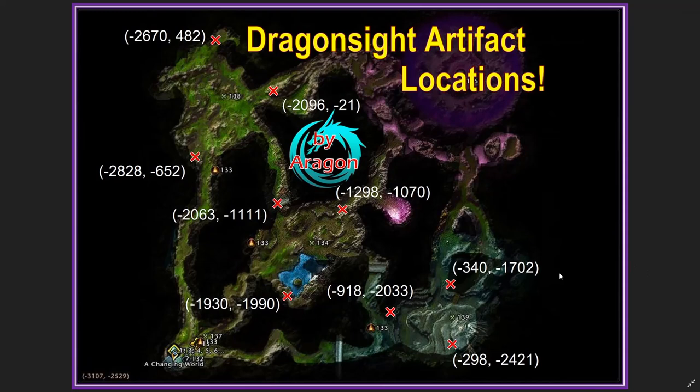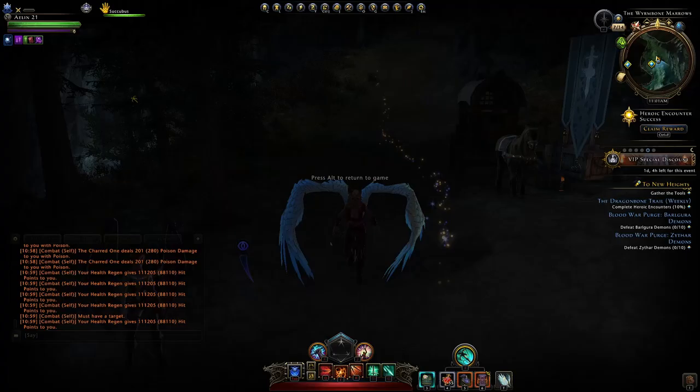This is the full map of all of those locations with the red X markers and coordinates nearby. We have three up there, three in the middle, and three down here - currently nothing up in this final section. I'll have a link in the description below where you can download this, and feel free to screenshot it and share with your friends. This should be helpful when module 22 comes around so you can easily find all those dragon sight artifacts and dig up your treasures, hopefully getting lucky to obtain your new weapon set.